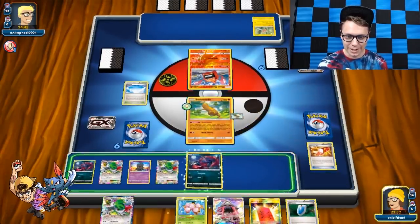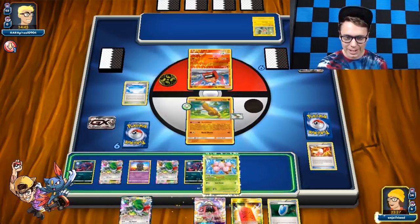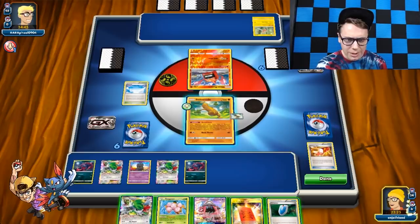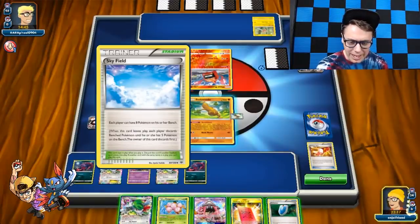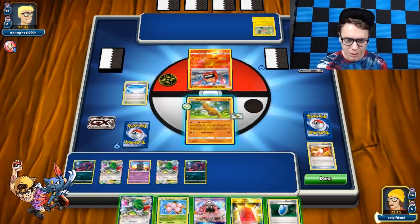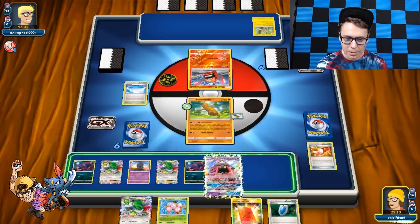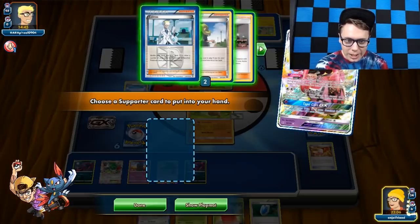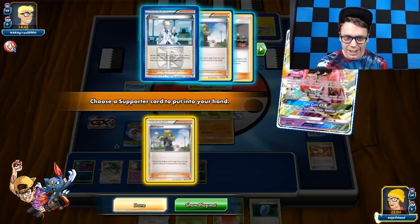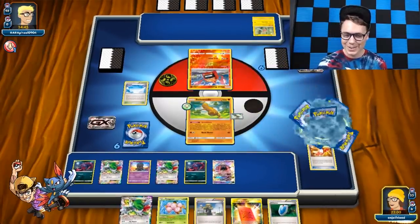I'm about to Delinquent, so I want to spread myself as thin as possible. I can have eight bench Pokémon with Skyfield — that's insane. Because I'm about to Delinquent away the stadium, I want to go get all those things. I'm going to get myself a Supporter card — Delinquent. My opponent's going to have to discard three cards. This is so hilarious.